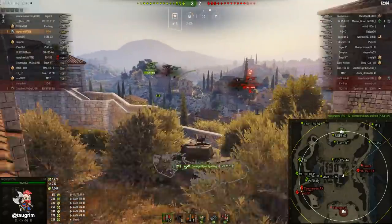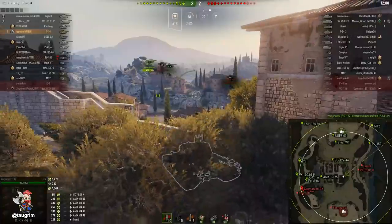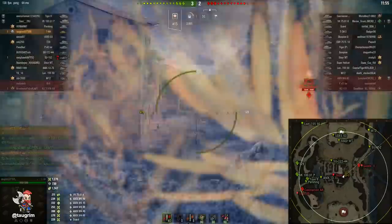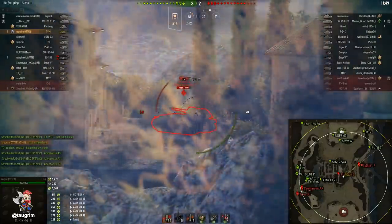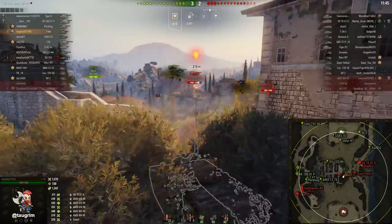A lot of times what will happen — and this is the same dynamic I've talked about on other maps — is people tend to think of them as quarters. In this case there are two north-south quarters, the 1-2 lane and the 8-9 lane. What makes this map more complex in how it plays out is that Hill has a field of fire on both flanks.